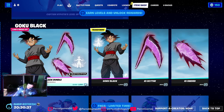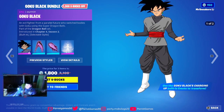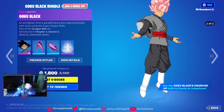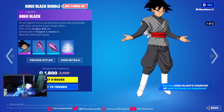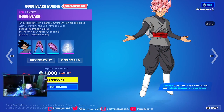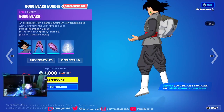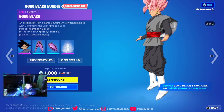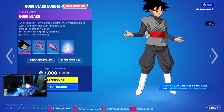We are going to check out the Goku Black bundle. Basically what I heard from Dragon Ball is that this is the evil character of Goku, so we got that character himself and we get that pink hair version, which looks dope — not bad at all.